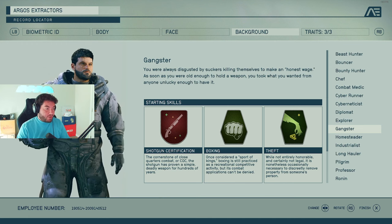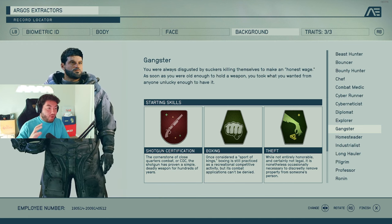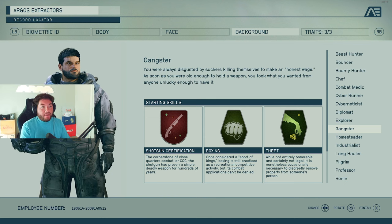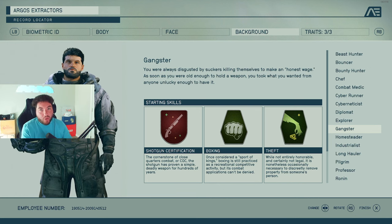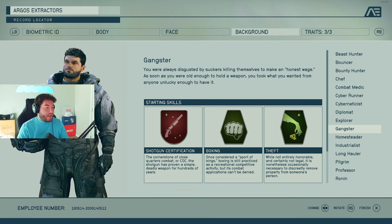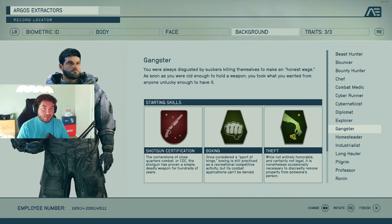The Gangster background features shotgun certification — specifically for shotguns — then boxing for hand-to-hand combat, and theft. Pretty typical for that gangster role.